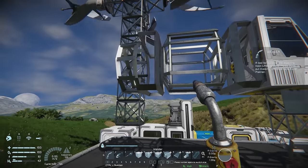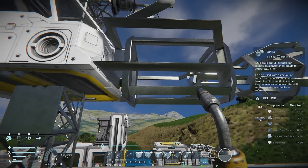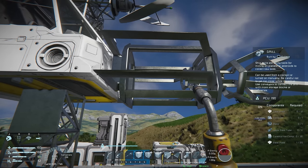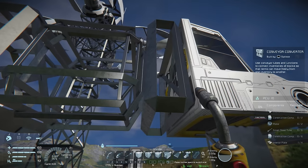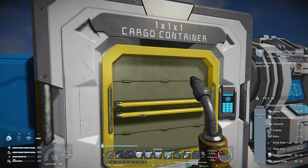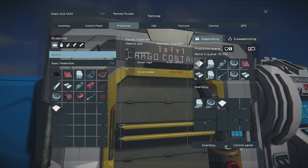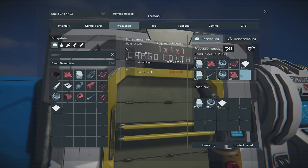Let's weld this up so we can add more blocks. To order parts, right-click on each block of our ship — you can do up to eight blocks at a time. Walk over to our conveyor port, press Shift+Middle Mouse to put it into production. Looking at the production window, it will have all the parts needed for those four blocks.